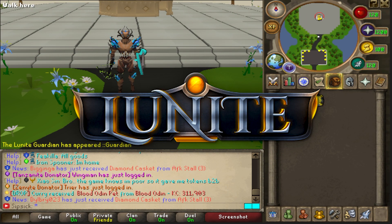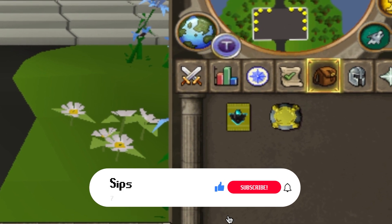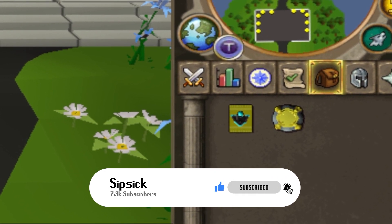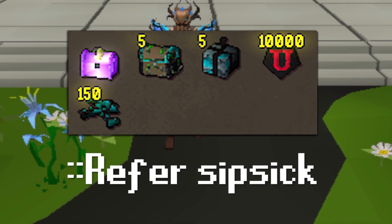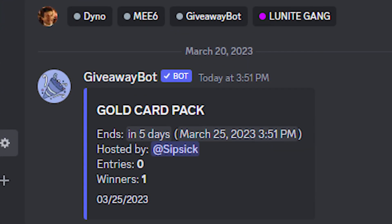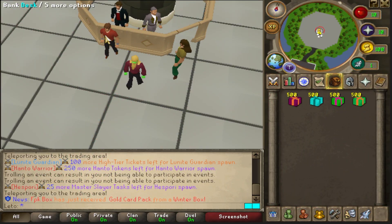Hey boys, welcome back to the video on Loonite RSPS. Today I'm going to be giving away a gold card pack to one lucky winner. All you have to do to enter is like the video, subscribe to the channel, comment, and turn on post notifications because the first commenter gets a $25 bond. Also use my ref code and refer to Sipsy when you hop online to get some free starter rewards. Check out my Discord where I'm hosting a gold card pack giveaway — the link is in the description.